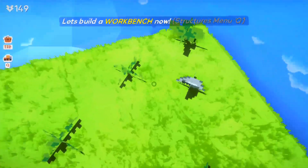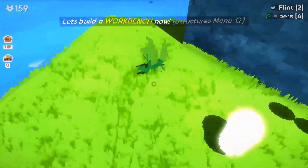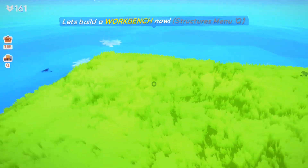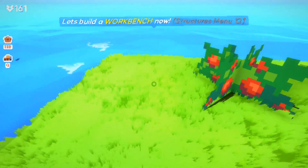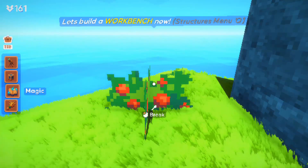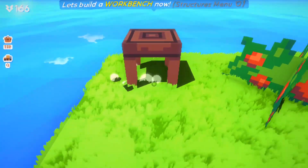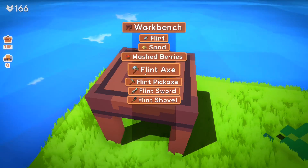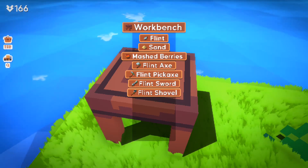Found some copper - we're going to hold off on that, I need fiber. There's some grass - that's got to be fiber, right? There we go. All right, first workbench. I think this is going to be home for it right here. Let's go ahead and get that built. Here is our workbench. We've got flint sand, mashed berries, flint axe, flint pickaxe, flint sword, a blue jubble. Pretty common stuff.